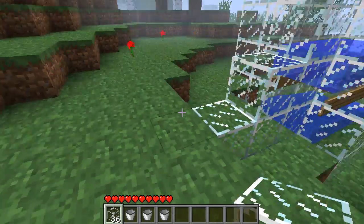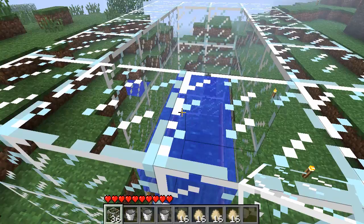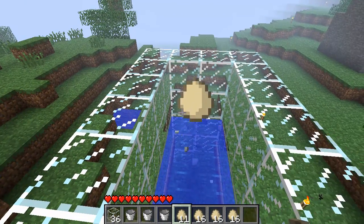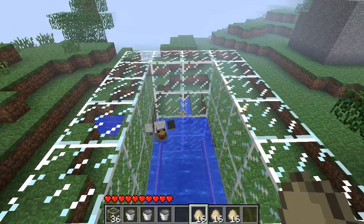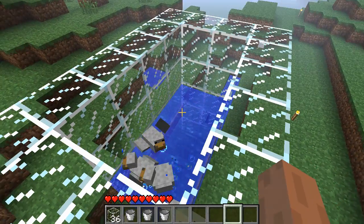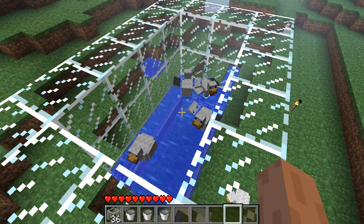Once you've done that, just jump back up on top and get your eggs out. Just right-click, keep going, and there's our first chicken. When you have your chicken spawned, that's basically the chicken coop finished.